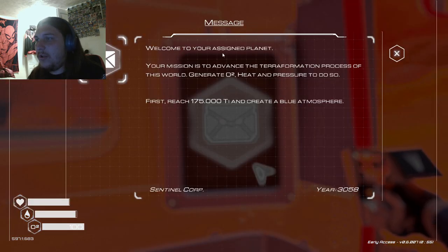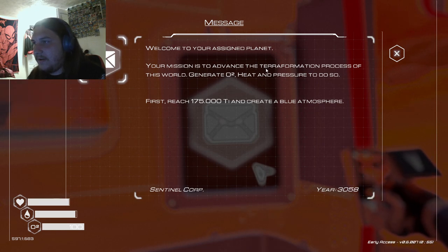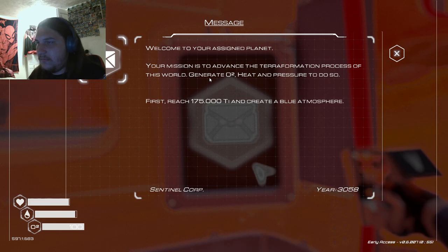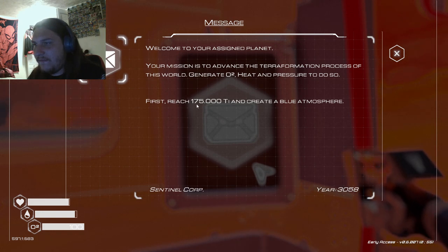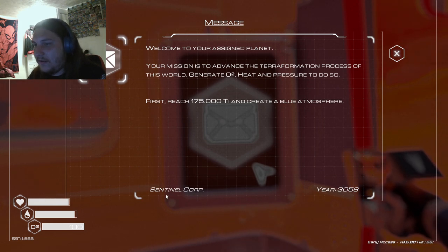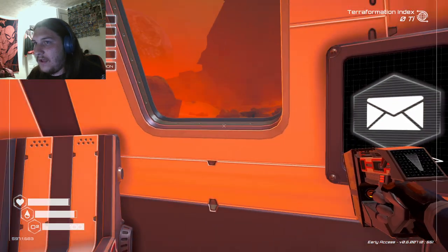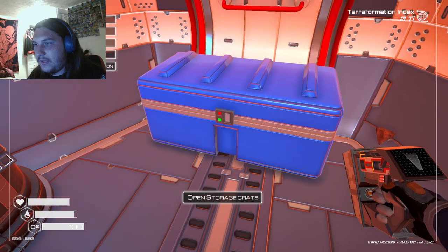Read the message: Welcome to your assigned planet. Your mission is to advance the terraformation process of this world. Generate O2, heat and pressure to do so. First, reach 175,000 Ti and create a blue atmosphere. Sentinel Core, year 3058. I take it that I'm being punished.